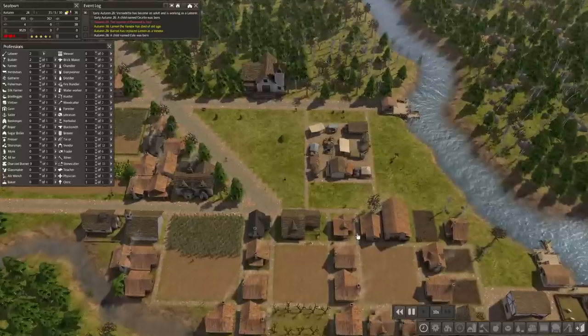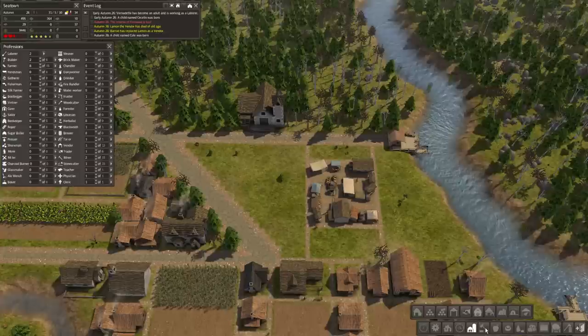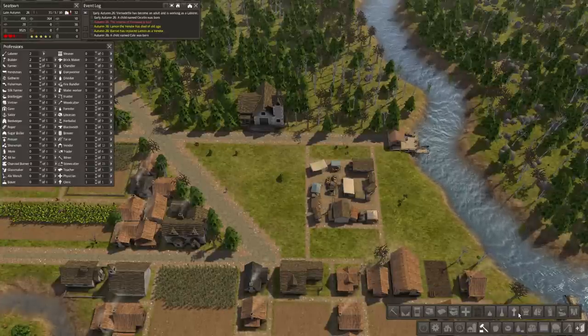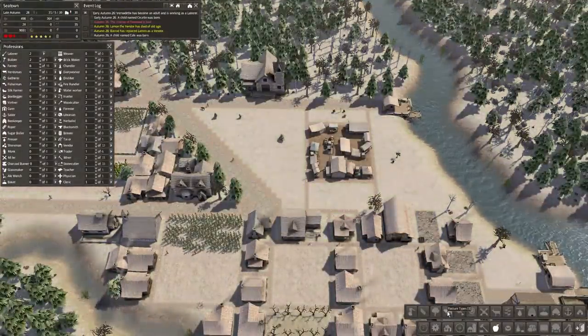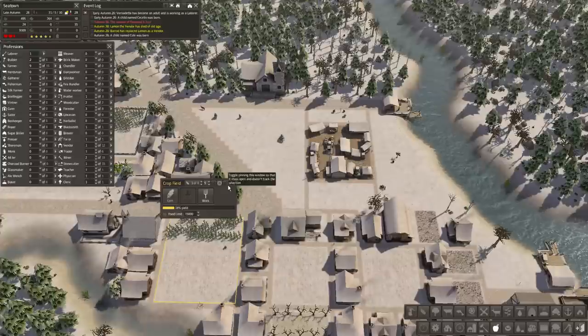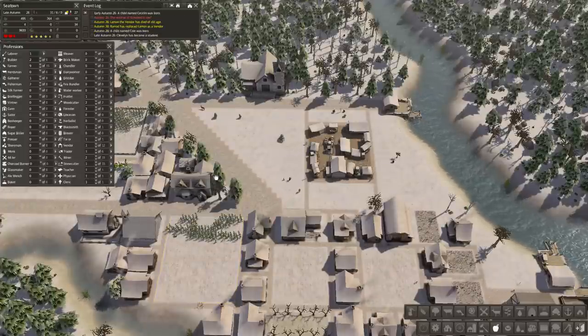What should we build in this area? We could probably use a new job. We have the schoolhouse, iron gather - we don't need that - we have the parish house, fishing dock. We should probably add another farmer. This big farm has three of our farmers working it - that's quite a lot.